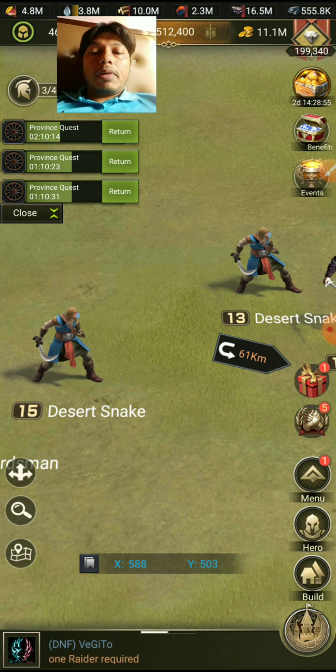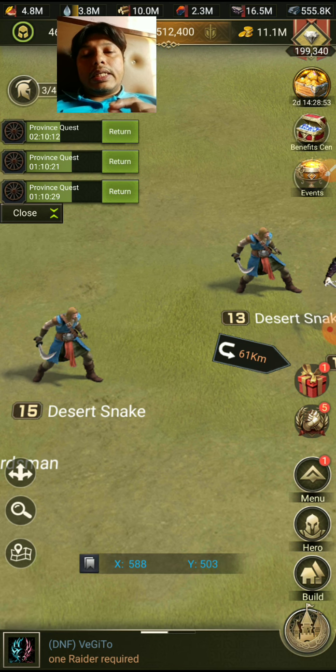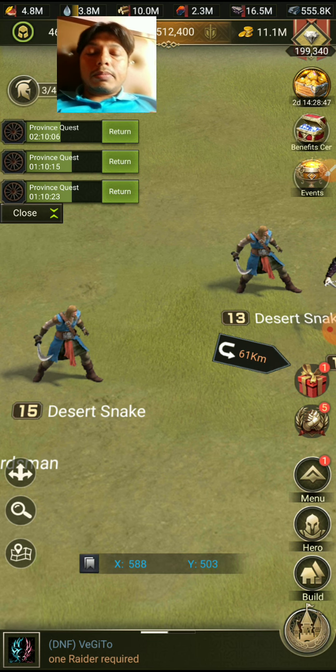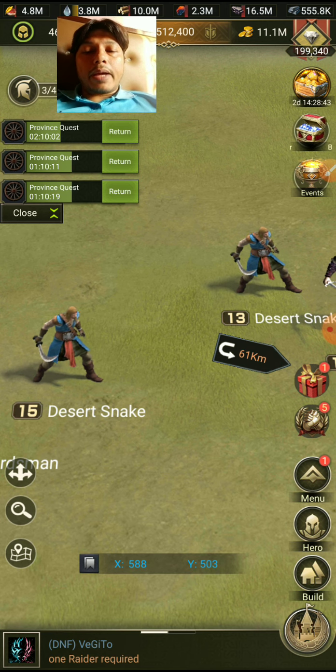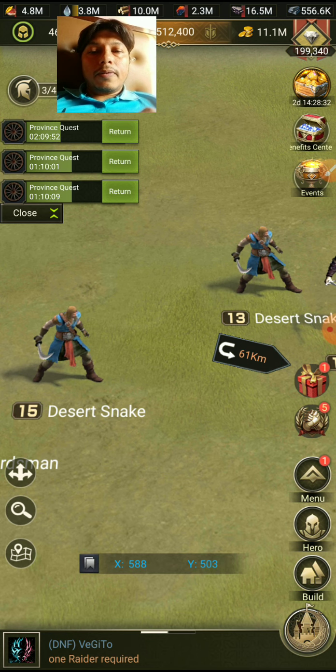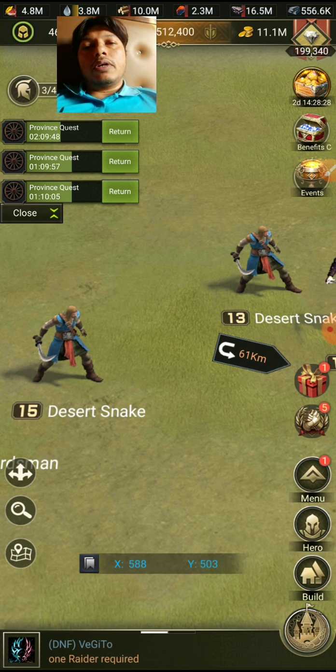Most people don't even know this, but if you set up your castle so that you can kill as many monsters as possible in a short period of time, it will be very helpful. Otherwise, killing monsters is like a waste of time. There is a trick to make monster killing very efficient in a short period of time.